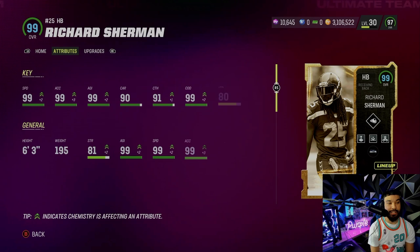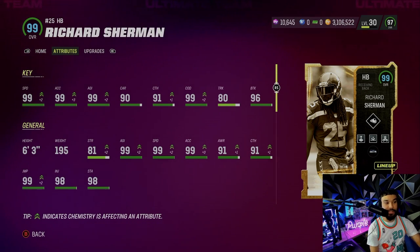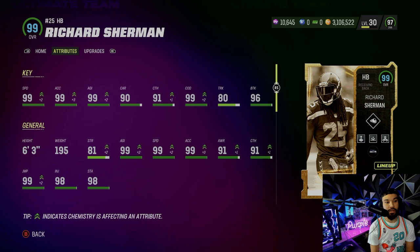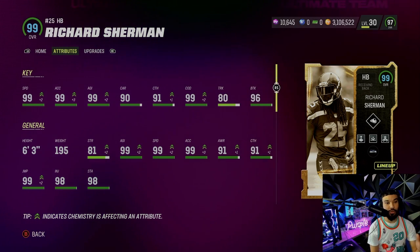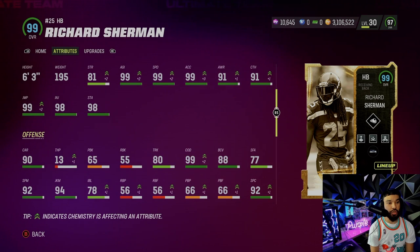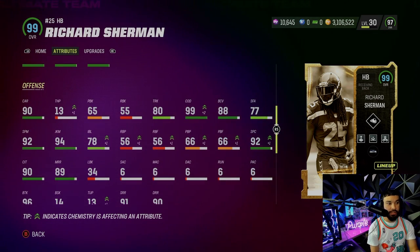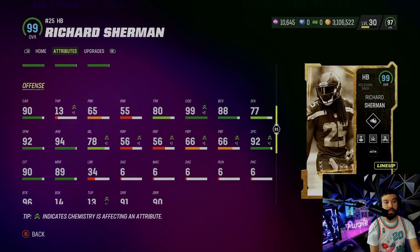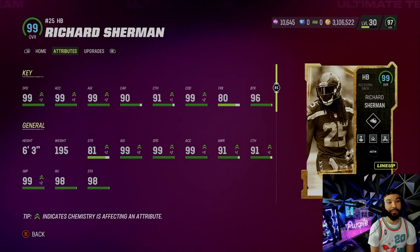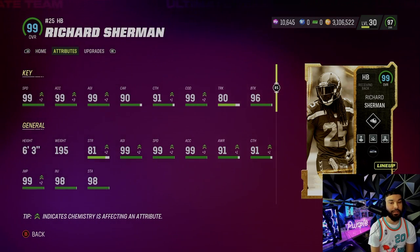Let's look at his stats - I haven't looked at him yet. He's 6'3", 99 speed, 99 acceleration, 99 agility, 91 catching, 99 change of direction, 80 trucking, 96 break tackle. His juke is 94 and spin is 92 - not the craziest spin and juke, but hey, it's Richard Sherman at running back.